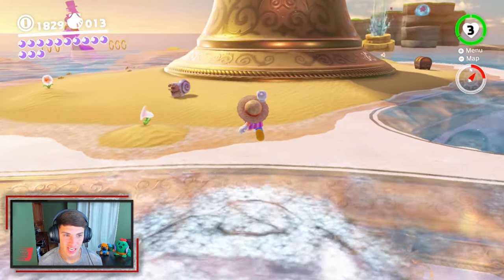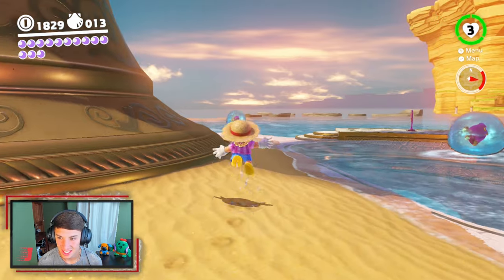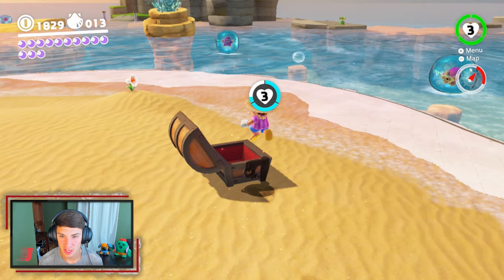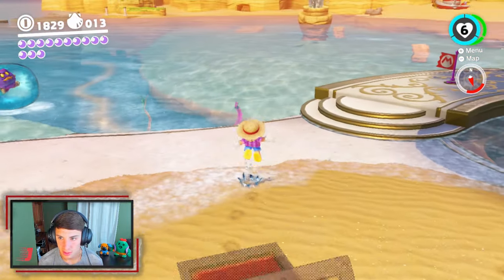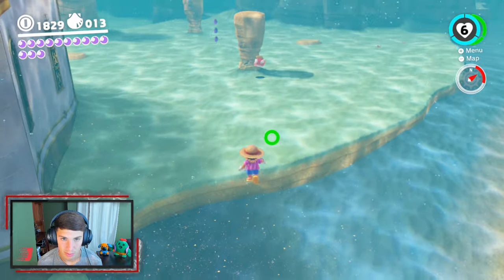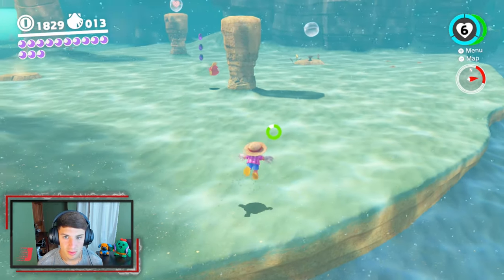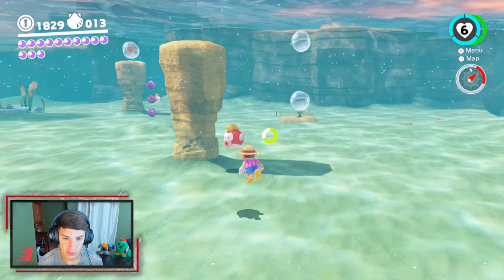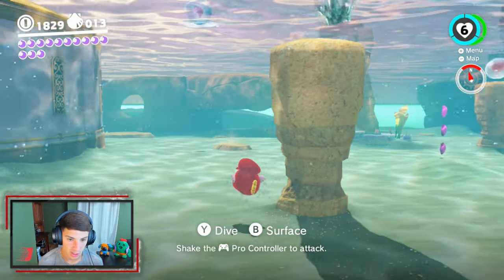Look at my little snail dude. Man, I miss this game so much. Look at this place — this is my favorite kingdom all around. I've always been a fan of all the water stuff. I just love it so much. We need to find ourselves a Cheep Cheep. There he is — come over here, we can go grab him. We can explore this whole underwater section because there's a lot to do here. Most of the power moons are in this underwater section.